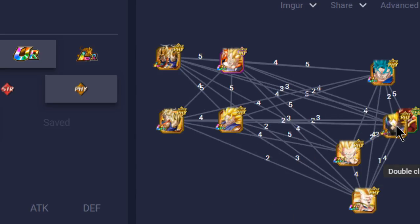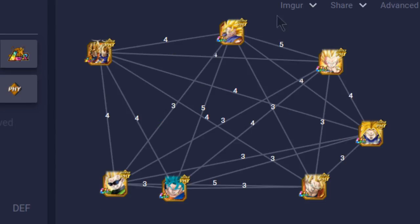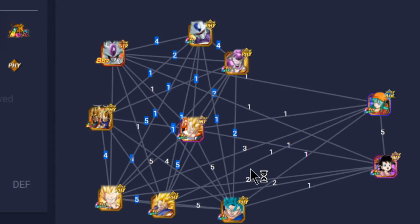Or maybe LR Trunks, since he's a mono physical unit - there are also so many mono physical units you could throw in here that we've already talked about. Let me know what you're running in terms of your team. It's perfectly fine to mix and match at this point in the game because of the way leader abilities work. Even a 90% Attack, Defense, and HP stat buff is sufficient when you have other units like Gogeta with 170% Attack and HP buff.